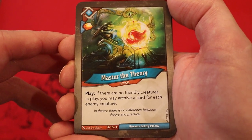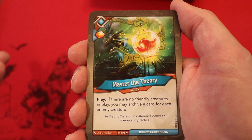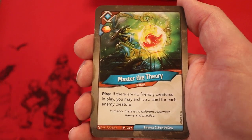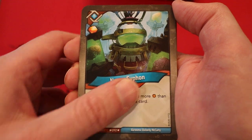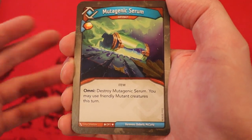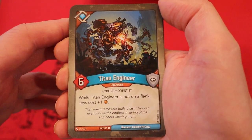Master the Theory — Amber if you play it. If there are no friendly creatures in play, you may archive a card for each enemy creature. This could be interesting after Savage Clash. Neurosiphon — Amber if you play it. If your opponent has more Amber than you, you steal one and draw a card. Mutogenic Serum — it's an artifact, Amber if you play it. Omni: destroy it; you may use friendly mutant creatures this turn. This is not even a mutant. Titan Engineer, Six Power — while it is not on a flank, keys cost plus one Amber.